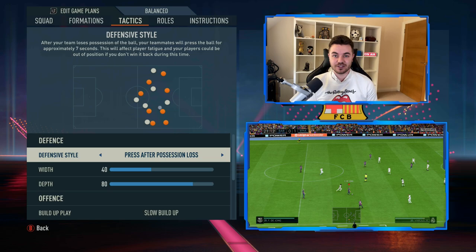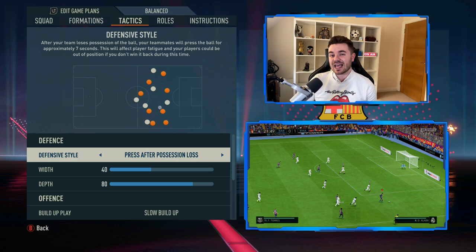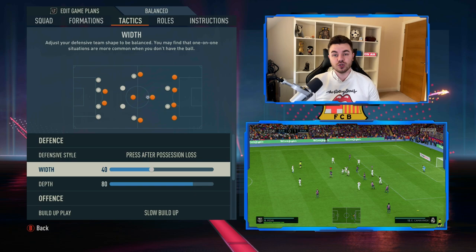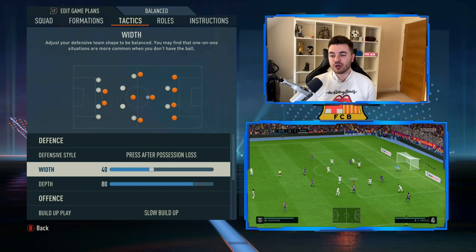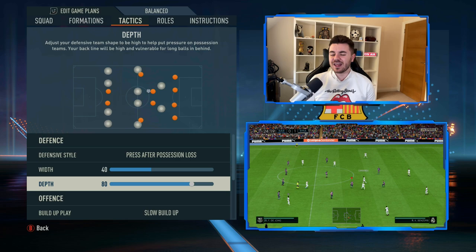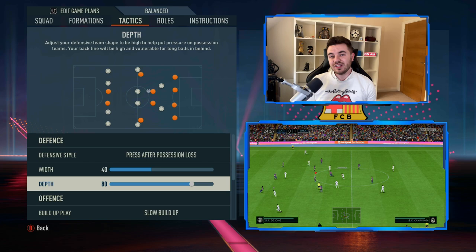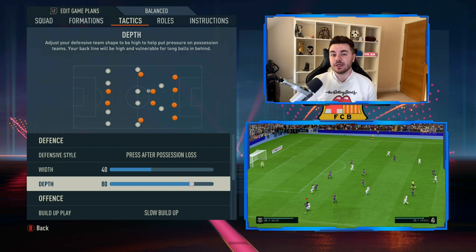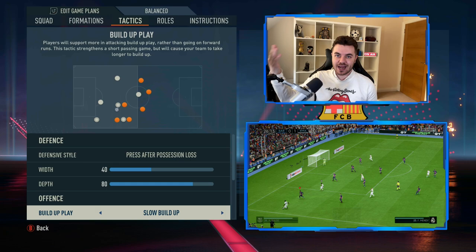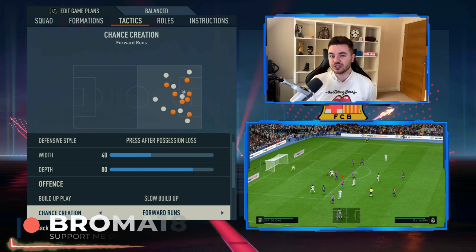Now let's talk about the tactical instructions. Defensive style is counter-pressing — press after possession loss. Width is on 40, stretching them out, which also helps the central midfielders cover the gaps vacated by the overlapping fullbacks. Depth is on 80, giving you a high line — a very high block indeed. This is very important given the nature of the front three and how there will be less tracking back, so that high line and counter-press are ultra important.